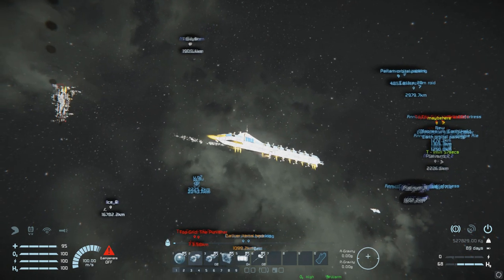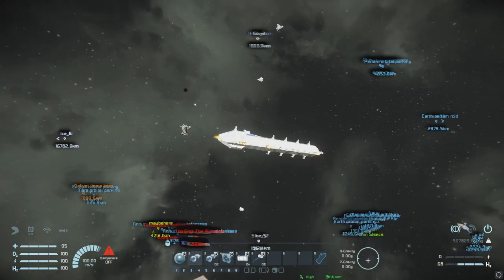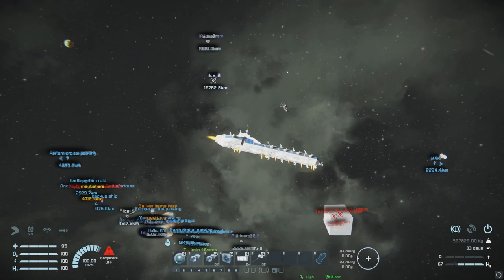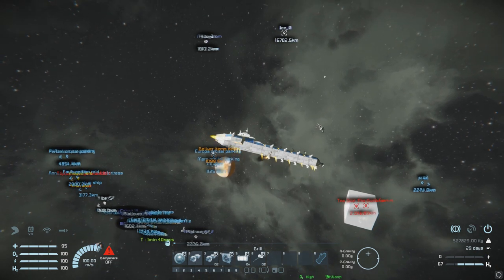That's the first example of how a dodger with a lot less PCU, weight, or materials can win against a charger. I have other videos as well showing the same kind of dynamic.